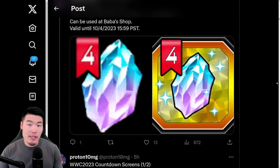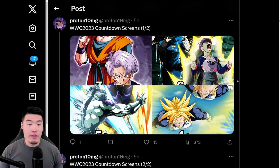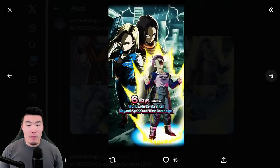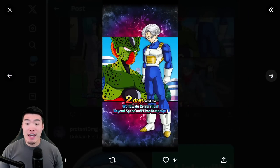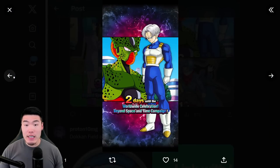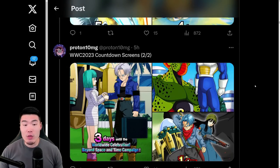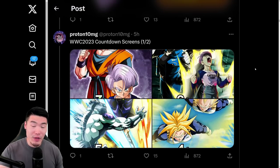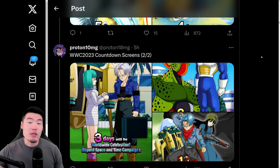You can exchange these for either specific characters, or you can exchange them for worldwide celebration tickets. We have the worldwide celebration countdown screens: seven days, six days, five, four, three, two, and one day to go. The one-day screen is actually Dragon Ball Super Future Saga, whereas everything else is Dragon Ball Z, which is pretty interesting. As we said in the V-Jump Scan breakdown, this is going to be a future-themed celebration. We don't know what the summonable characters will be, but LR Vegito Blue is pretty much a lock at this point.